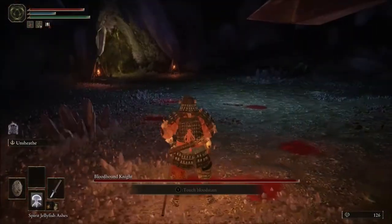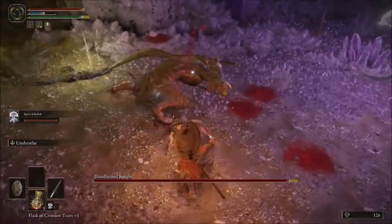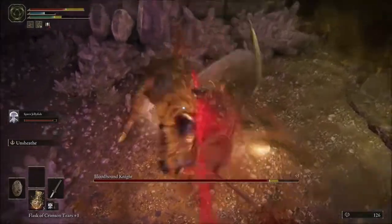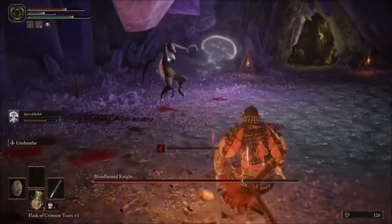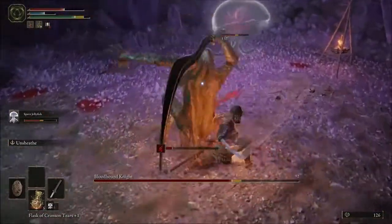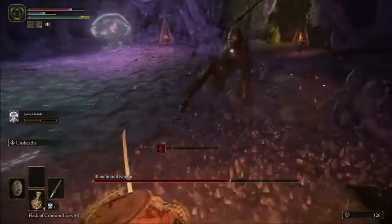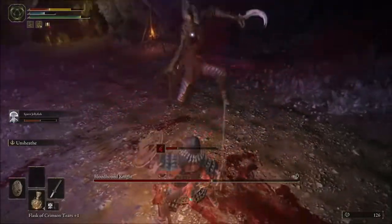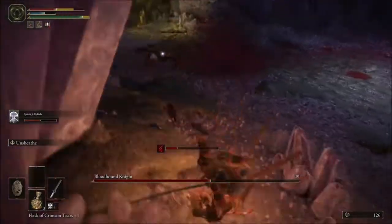Upon going into the room, make sure you summon up your Spirit Jellyfish as fast as possible. Wait at least a second before you try to call it in, because whenever you enter the room it's still going to be grayed out a little bit. You want to draw some of the attention away from the jellyfish itself, because you can walk and the jellyfish doesn't. Whenever the jellyfish attacks, you'll see it does damage, and then the boss aggro is onto it — you want to draw his attention so he doesn't just kill the jellyfish outright. You want the jellyfish to have ample time to apply its poison effect. This boss is susceptible to poison as well as bleed, so the jellyfish and the Uchigatana are going to be incredibly useful here.